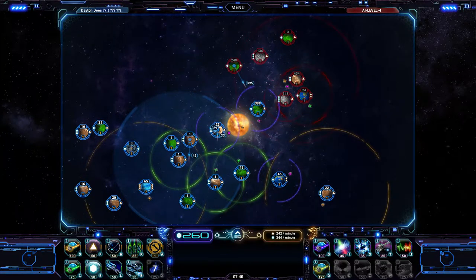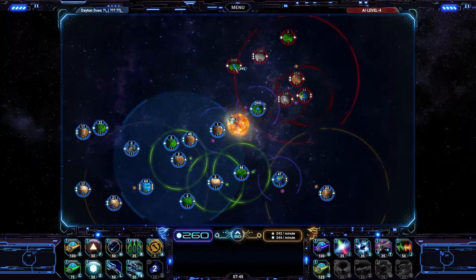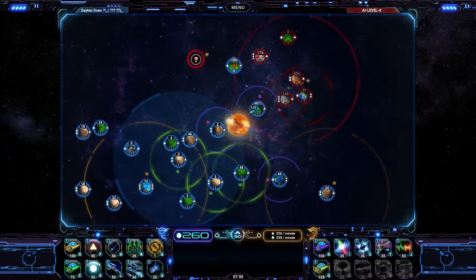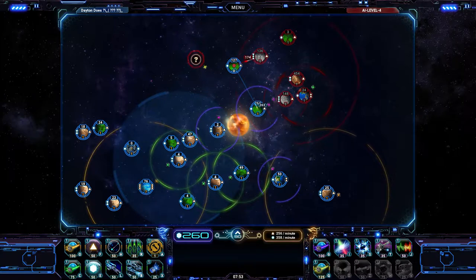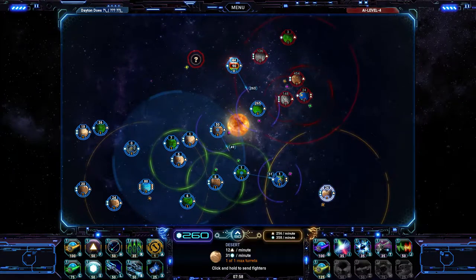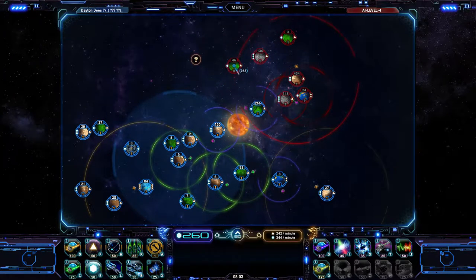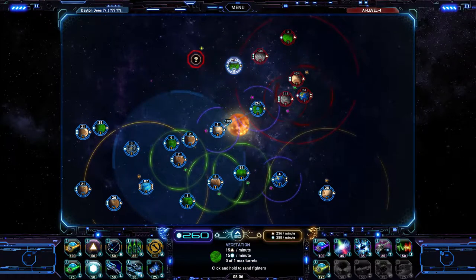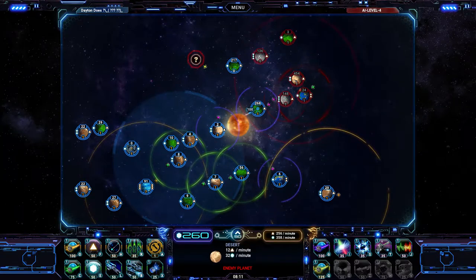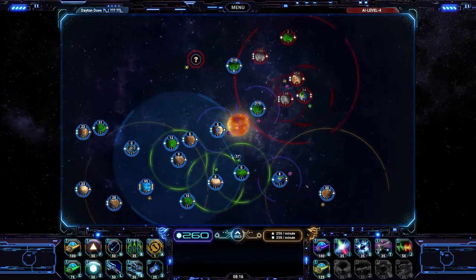We need to reinforce this planet as we're moving, because they could take advantage. Enemy fighters have decloaked — oh snap! They're gonna try and get us. That's alright, I ain't too worried. They took their planet back, but I've got another fleet incoming. This desert planet is pretty bulky at the moment — it's gonna be pretty difficult to take that thing down, but we shall do our best.